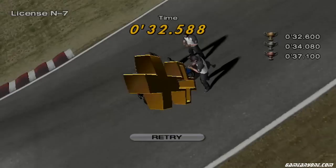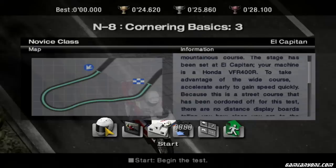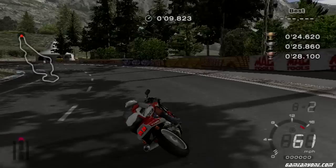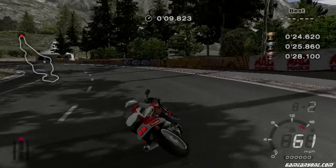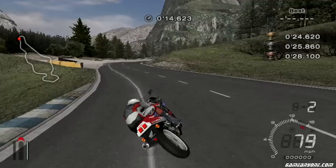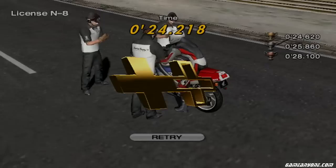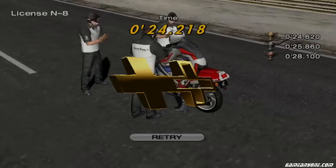Test N8 is not quite as difficult in terms of precision, but it's tough in the fact that it's El Capitan — you know, that track that was crazy for cars? Well, they put motorcycles on it. This test was not very well executed — I had a big slide entering the turn but managed to get a good exit. Just tapping the rear brake to slow down just enough, and got gold by two-tenths.